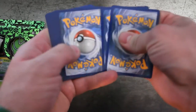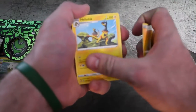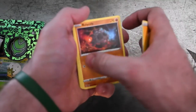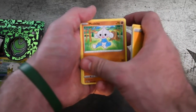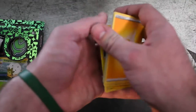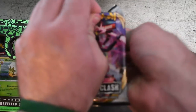One, two, three, four — I declare some more. Electric Energy, Heliolisk, Dubwool, Hergos, Roly-Coly, Applin, Hatenna, Magical, Meditite, Reverse Growth — and Toxtricity. Garbage, that's fine. Garbage pack.